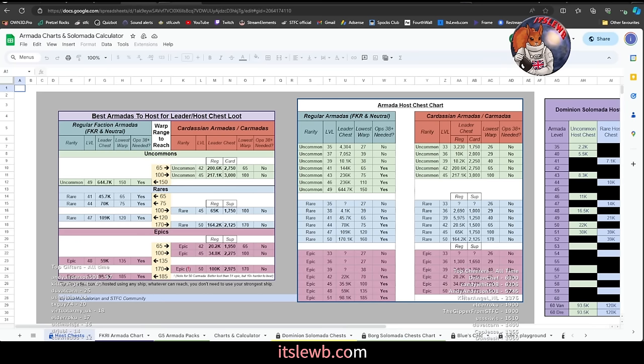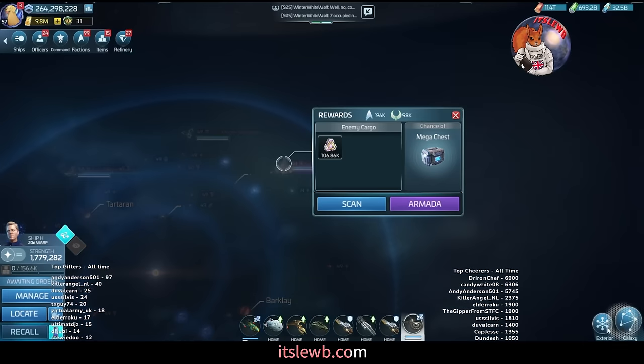Start this armada and you'll get the leader's chest — guaranteed. The epic 51s are paying 98,100. You can get slightly more from hitting the Cardassians — 100,000 for hitting epic 50s in Cardassian space — and those are only warp range 170. However, the level 50 Cardassian armadas are approximately 10 times harder to defeat than the epic 51s.